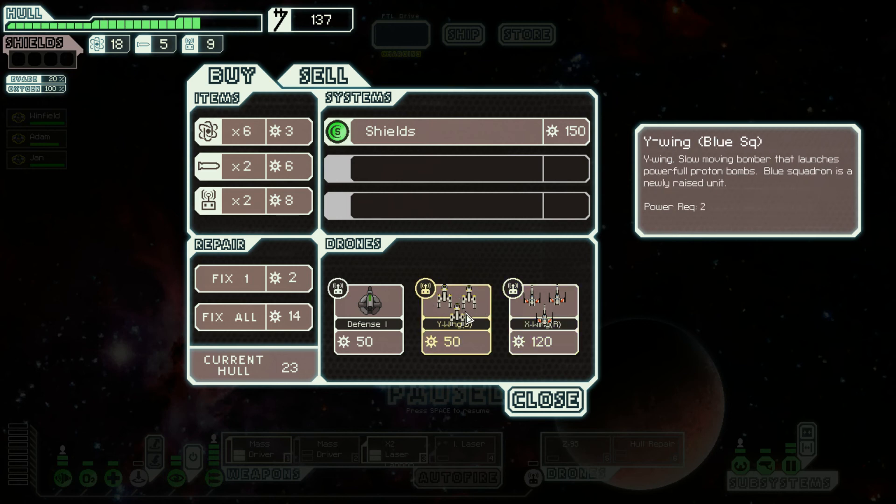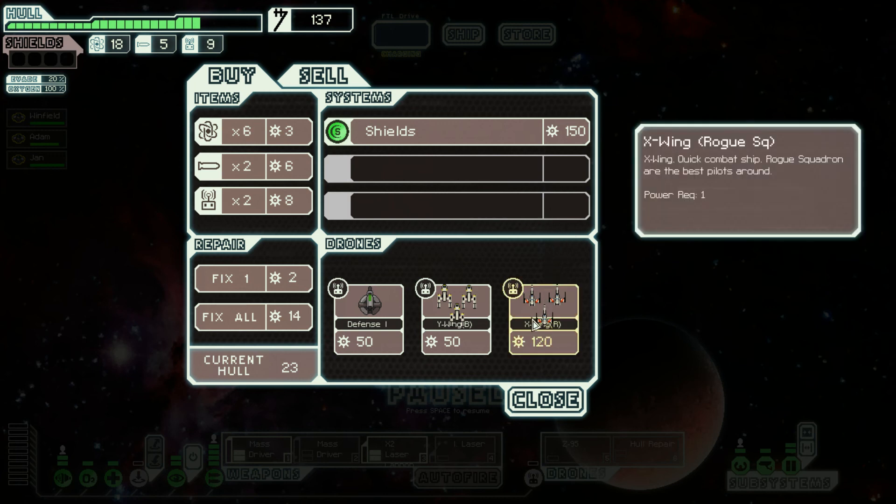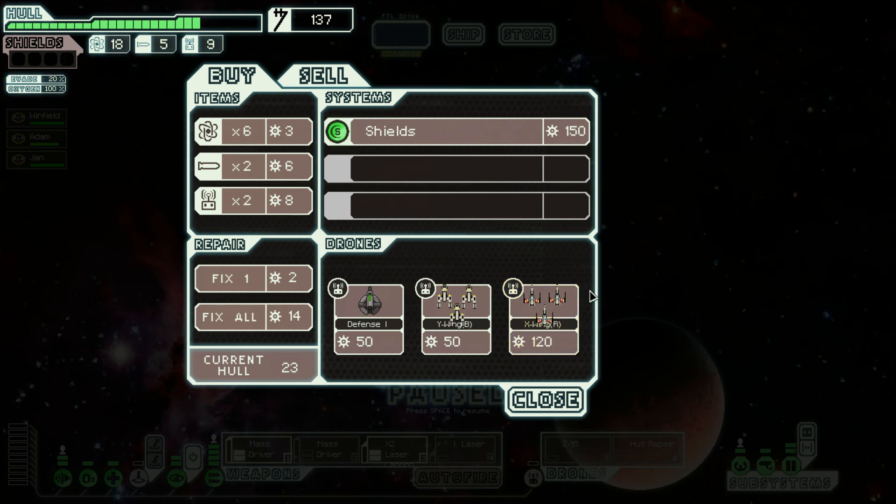The Blue Squadron drone is like the lamest level — it's level one. Then there's Gold Squadron which is better, and then there's Rogue Squadron. I hope everyone played Rogue Squadron, the game with Luke Skywalker and all the great pilots. This one is super expensive, especially great if you have drone recovery stuff that lets you reuse your fighters over and over again.